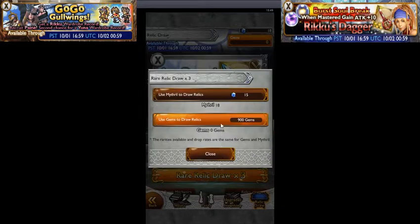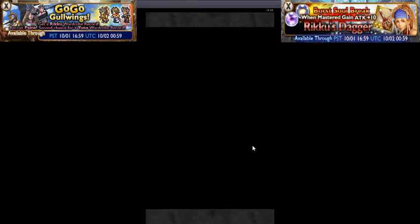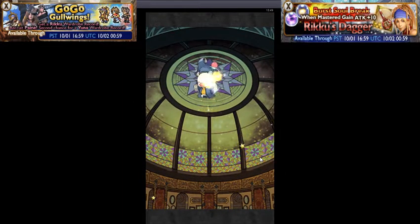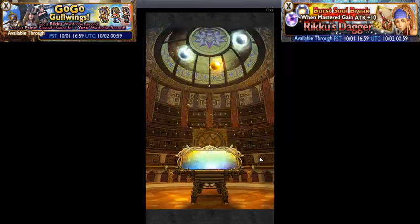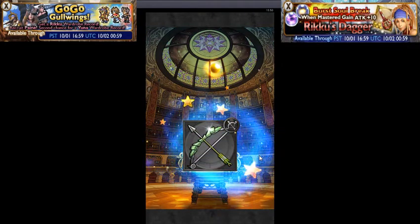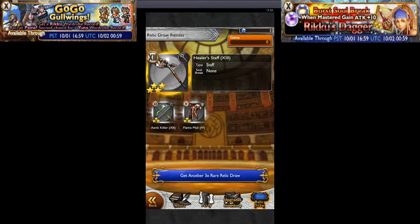Alright, we are going to do a Rare Relic draw — times 3 — using 15 Mythril. Let's see what we get. We got a Heal Staff! Oh that's nice — we can upgrade our Heal Staff to six star. So not an entire waste, but I would have liked a relic.